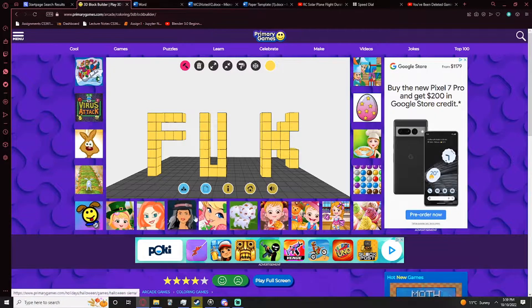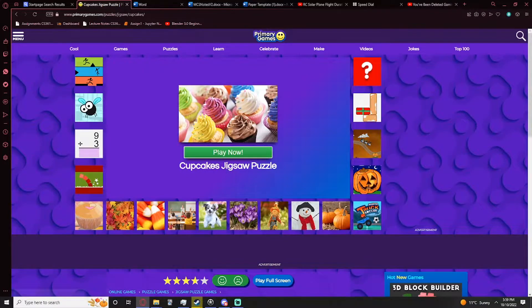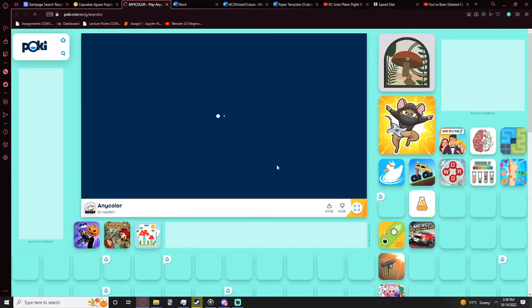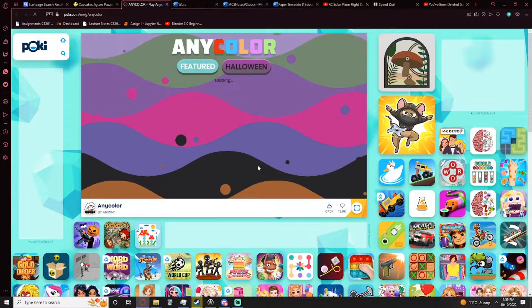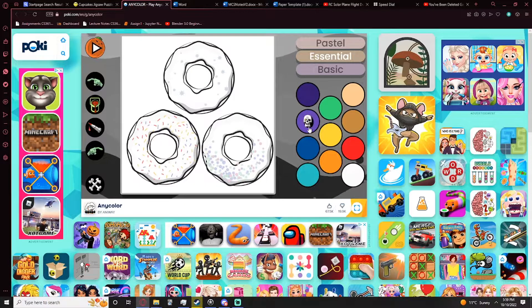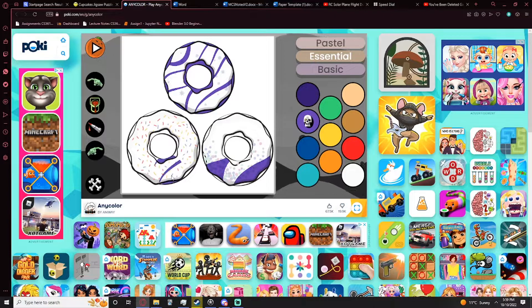What else do we have here? Oh, it's a muffin game — cupcakes jigsaw puzzle. Oh, what's this game — a lip game, any color? Oh here we go! I'm good at this game — see this? Oh damn, that's nice!